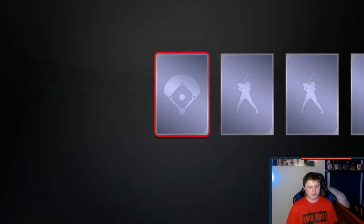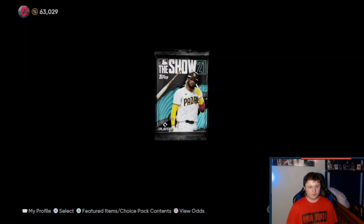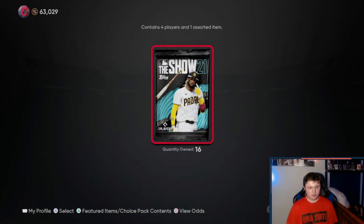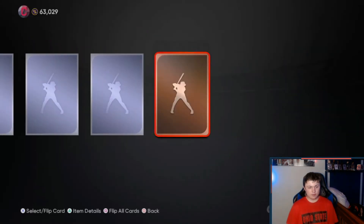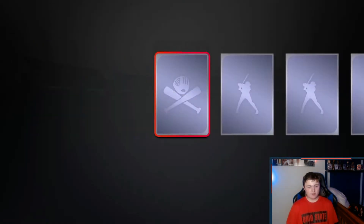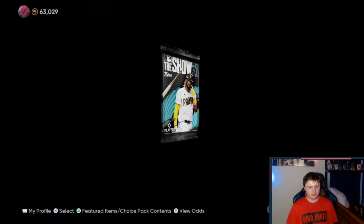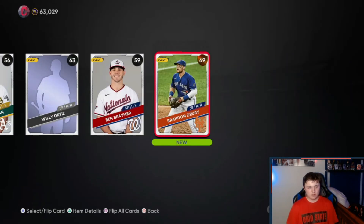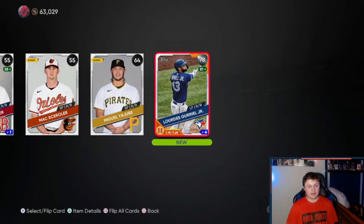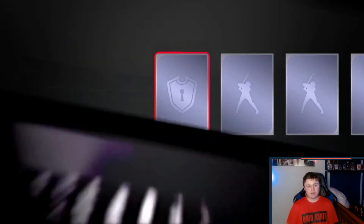Jose Altuve — he's a cheater though. Coming up to 15 packs left and still have not pulled anything. This last bundle I get better be amazing because this one is not. I better get like two Garrett Coles or Mike Trout or something. 12 packs left, there's a bronze like usual. What does a diamond even look like at this point? I kind of forgot.